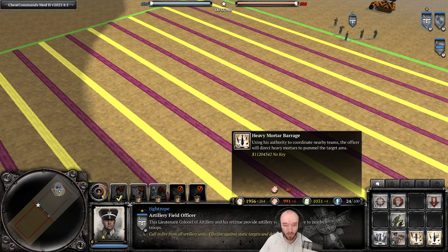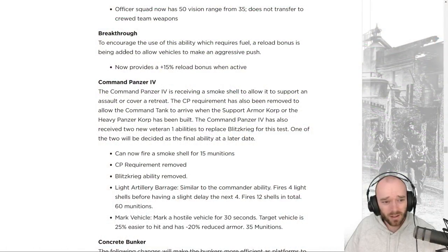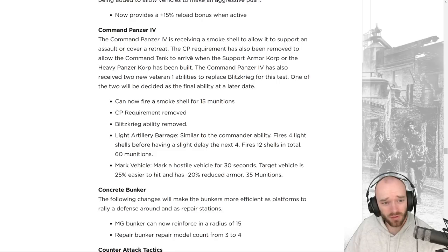Breakthrough in the Encirclement Doctrine — the ability that costs fuel, buffs tanks, and causes them to decapture points — now provides a plus 15 reload bonus when active. A slight buff to the ability overall.